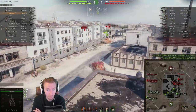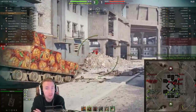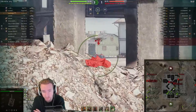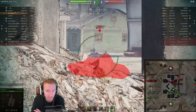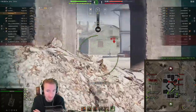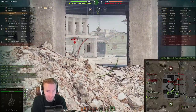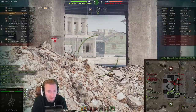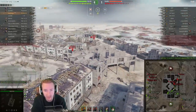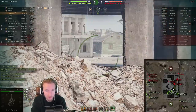What do I recommend for equipment for all you new FV215b 183 players picking this up for free experience? I recommend a gun rammer, because I still feel like this tank is DPM-based, unlike the FV4005 which is more ambush-based. I like to use vents and an aiming device to improve the tragic accuracy, because you have to make the shots count.